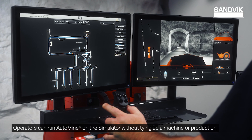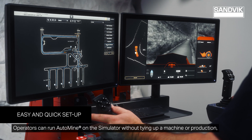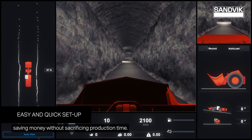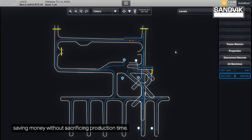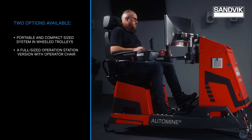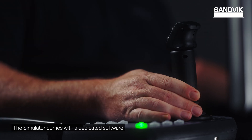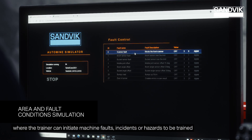Operators can run Auto Mine on the simulator without tying up a machine or production, saving money without sacrificing production time. The simulator comes with dedicated software where the trainer can initiate machine faults, incidents, or hazards.